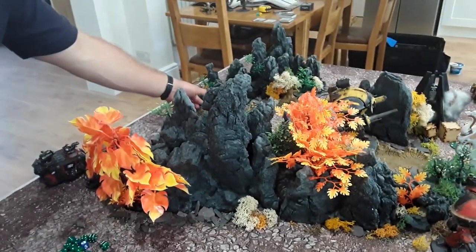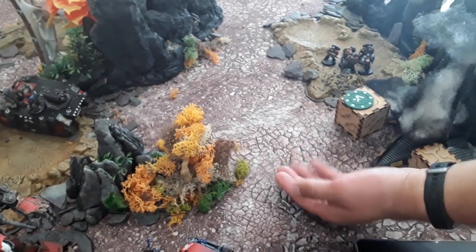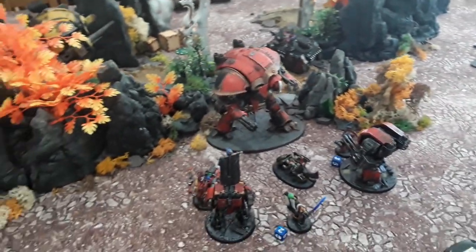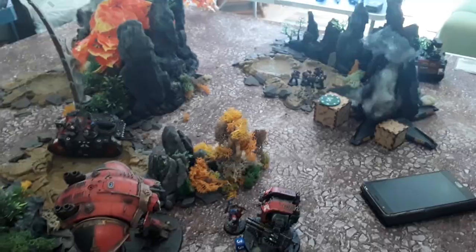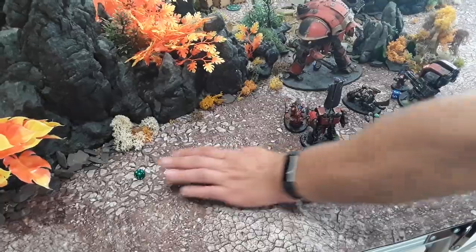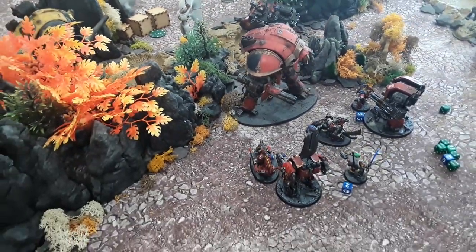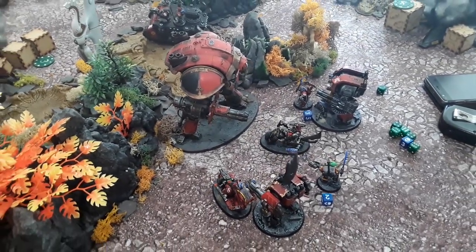Three guards attack back — two are dead already plus the sergeant. Looking for fives — two wounds on the marines. Marines save both. We lose two more guards. Leadership seven — roll a six, lose another. They pass. Now into Imperium turn three.